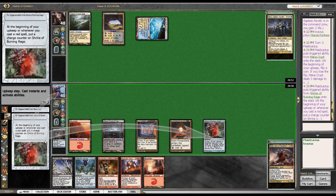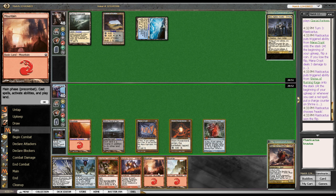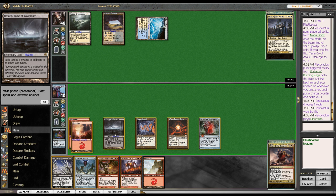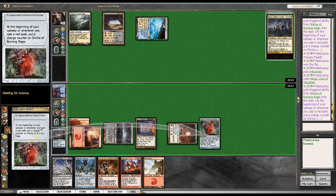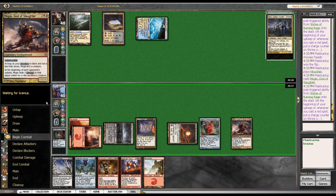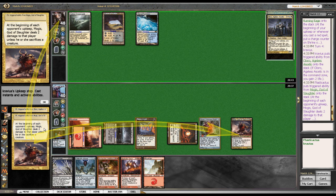I had to get rid of Extra Planar Lens, which I am not missing. Both times I drew it, it was a complete whiff — did absolutely nothing. I think it's just for monocolored decks, let's be honest. I was looking for mana ramp and I was like, yeah, sure, it could work in a dual color. No, it doesn't really. Of course, now that I said that, I'm drawing all these fucking mountains and it would totally work. But no.